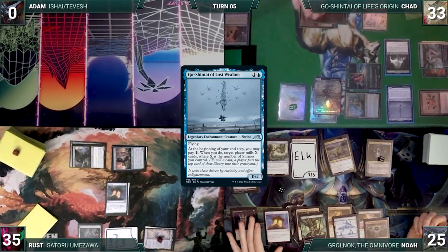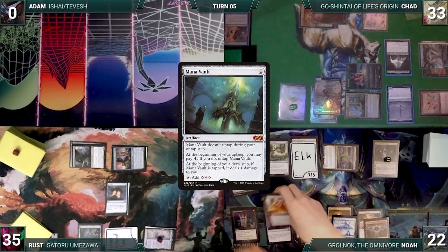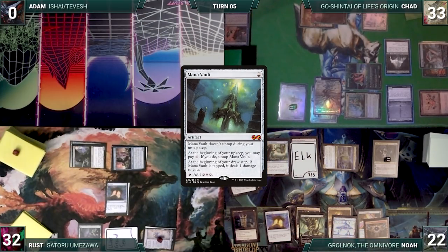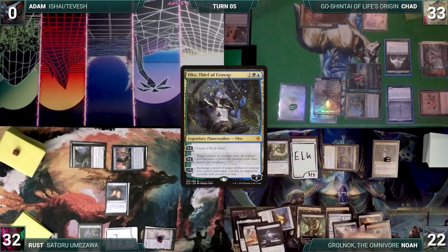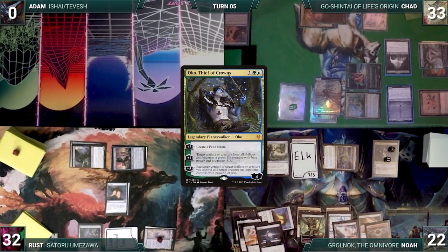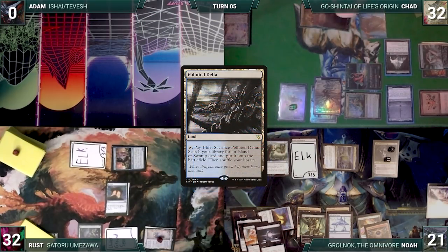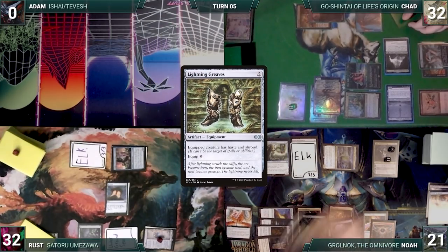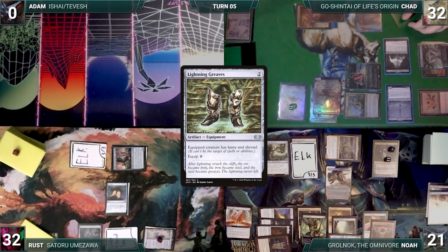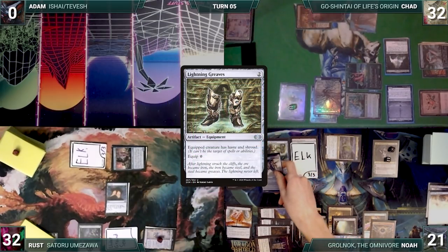Chad gains 2 life and at the end of his turn, Go-Shintai of Lost Wisdom triggers and Chad mills 10. Noah, during his upkeep, loses his Mana Crypt roll and takes 3 damage. He draws and attacks Rust with Grolnok. Grolnok triggers and Noah mills Mox Amber, Sol Ring, and a Mana Vault. Grolnok triggers again, exiling them with croak counters. In his second main phase, Noah casts Mox Amber, Mana Vault, and Sol Ring from exile. He plays a Polluted Delta from exile, activates Oko's second ability targeting Rust's Opposition Agent, cracks his Delta, fetches a Tropical Island, transmutes Muddle the Mixture to fetch Lightning Greaves, and casts and equips the Greaves to Grolnok. He then equips them to Cephalid Illusionist — Cephalid triggers and Noah mills Court of Calling, City of Traitors, and Misty Rainforest. Grolnok triggers and the permanents exile with croak counters. Noah presents a loop of moving his Greaves between his commander and Illusionist, milling his entire library.